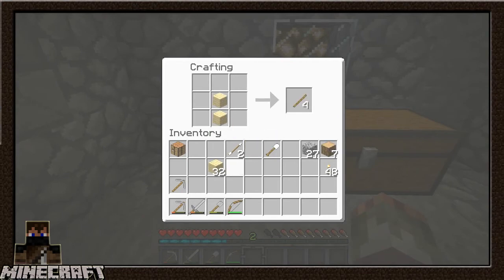Let's craft a few more items - a refresher on all of my tools. Another pickaxe, another sword - probably two more swords actually. Oh, I don't want to make a wooden one. Probably just one more shovel.